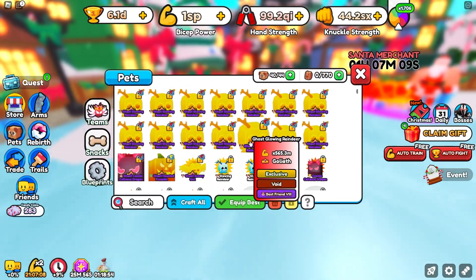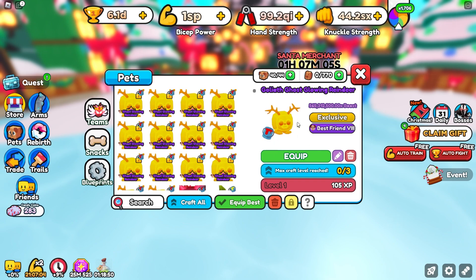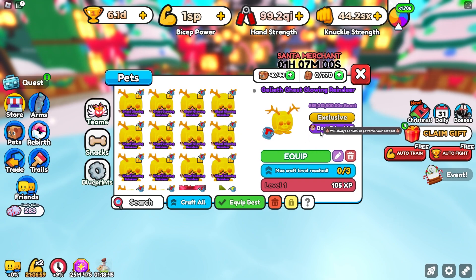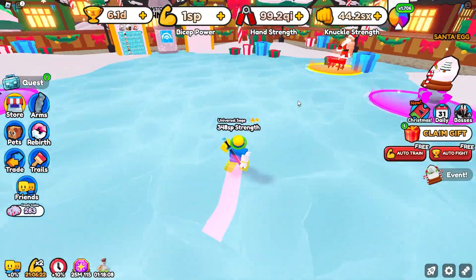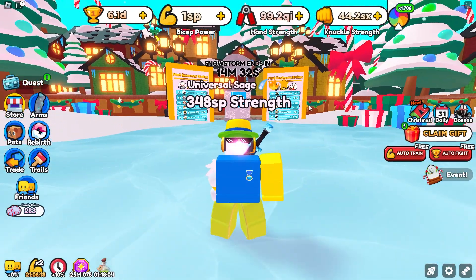It'll be pretty cool if those accessories affect best friend pets, because right now if you have a full team of best friend 8 pets you can't really do too much with them — but if you could put something on top to make them even more powerful, that would be even cooler. But those are all the leaks we have for the brand new part 3 of the Christmas event coming out tomorrow. Go ahead and leave a like, subscribe, join post notifications, and I will see y'all in the next video.